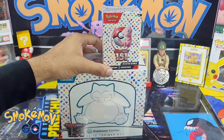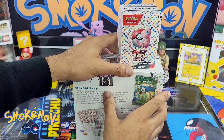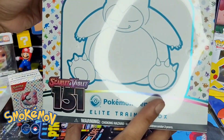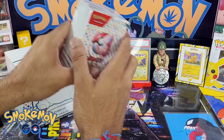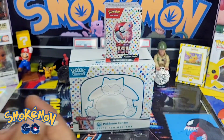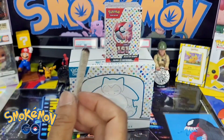I'm excited for this set, not gonna lie. This is pretty much what Pokémon is about for me — the original 151. This one is the Focus on ETB; it comes with 11 packs, two more than the normal one, and obviously a six-booster bundle. I'm gonna open the six-booster bundle first. You know how we do here — smoking up, ripping up. If you're returning, what's going on; if you're new, make sure you like and subscribe and check out the other videos.